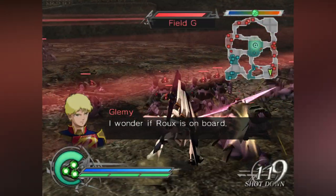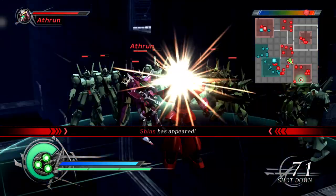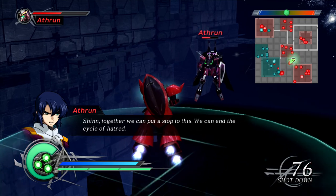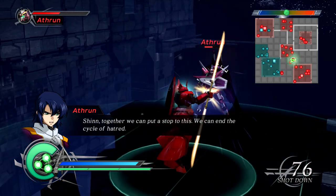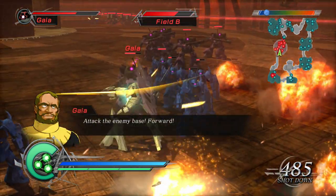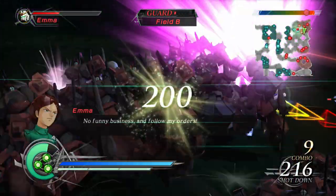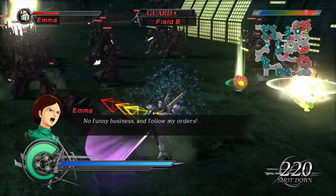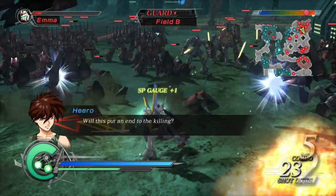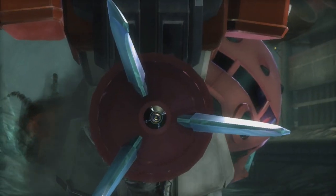Even on PS2, this game looks really good when you consider the hardware. One of the biggest things I like is just how shiny the mobile suits are — I feel like you're taking a brand new model out onto the battlefield every time. When I first put this game in, I was taken aback by just how much it makes the mobile suits pop. Some stages from the first game have been carried over to the sequel, helping to show the difference in the graphics. Running through the forests outside of Jaburo, it's more lush and colorful, and even the more dull environments like the desert or space look more vibrant in this engine.